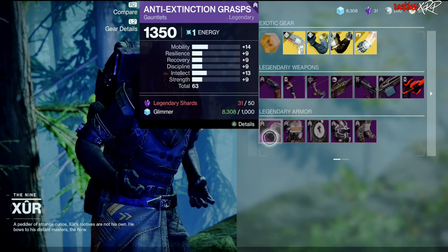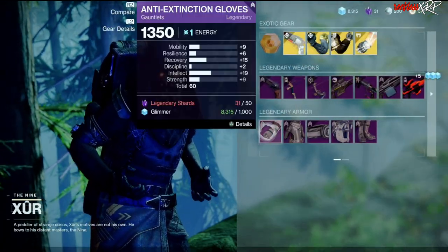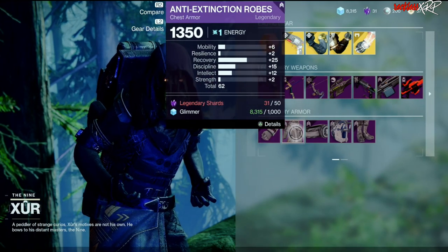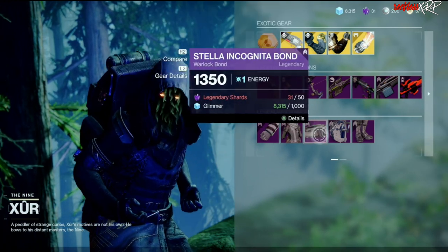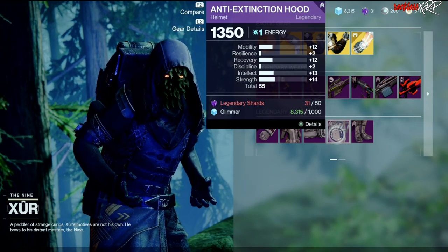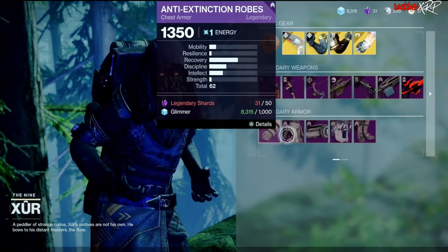Let's go ahead and check out the Warlock next. For the Warlock we have an okay roll on the gauntlets and the same thing with the chest piece. I would preferably go for something with a total of 63 or higher, but it's decent gear for at least the first two pieces.